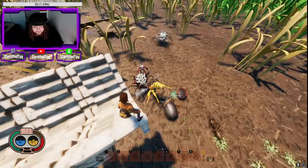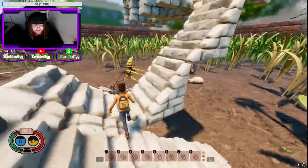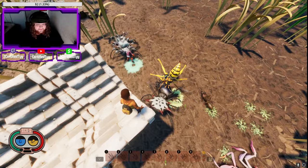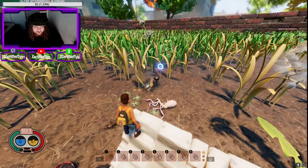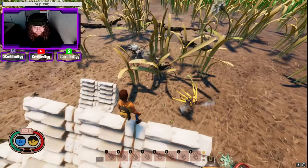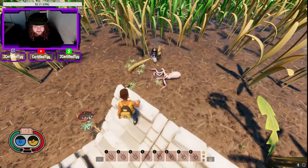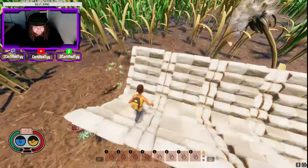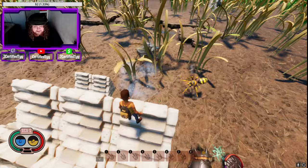We got the Black Widow versus the main story mode boss! We got the Mantis and the Infected Blood Mother, the Wasp Queen and the Hedge Blood Mother - oh my god this is crazy! I'm just spectating here - I'm like Mr. Beast, whoever wins gets a million dollars. Look at them just going at it. I wish I could see health bars to know who's really rocking the most health right now. Oh my god, the Wasp might be the undefeated winner!